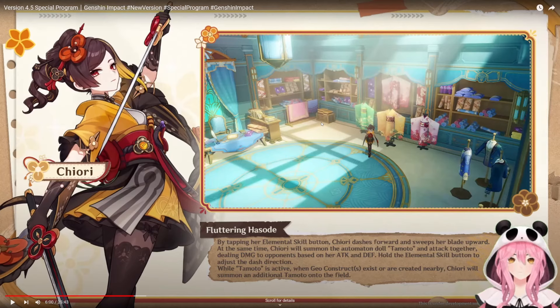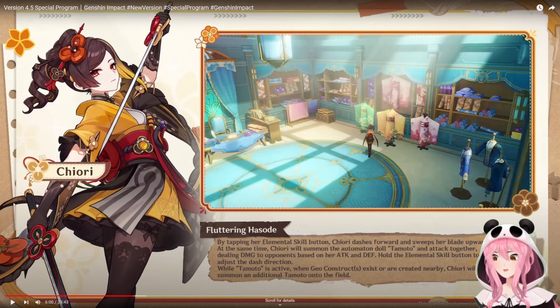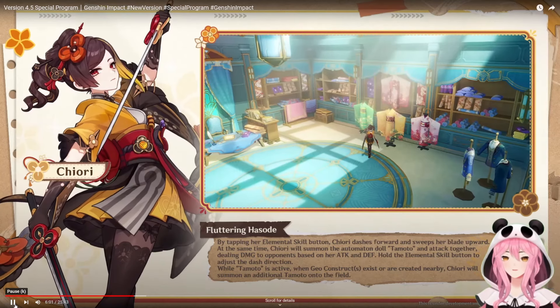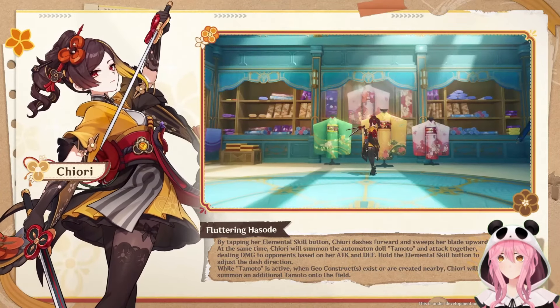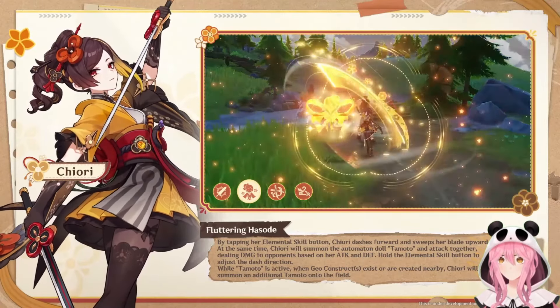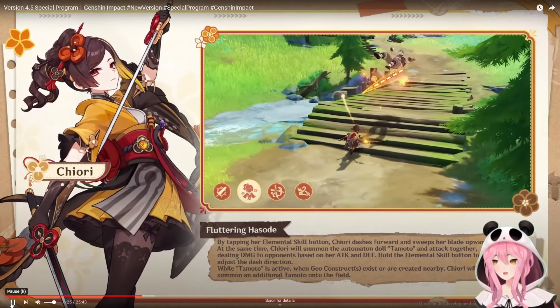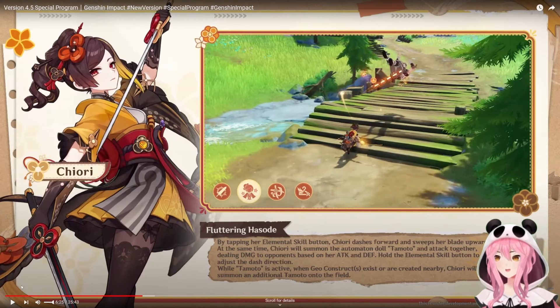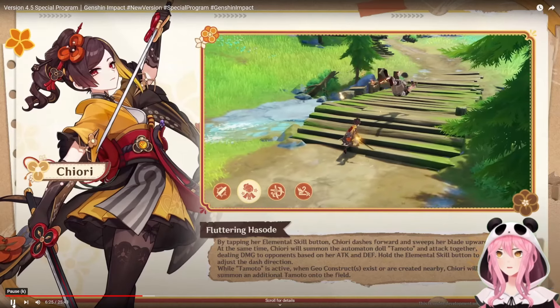I saw Tomato get summoned when she used her dash, but it didn't seem to do anything because the treasure hoarder got pushed too far and the automaton didn't trigger. That didn't look like a great showcase. Also, from the skill description it says they attack together based on her attack stat — but I'm reading it wrong or missing something, because I'm not seeing the defense scaling mentioned again. Let me look more carefully at what the attack animations look like.